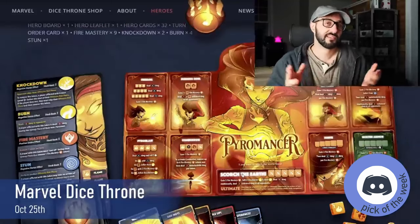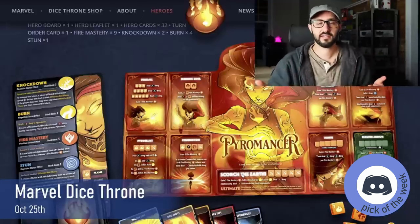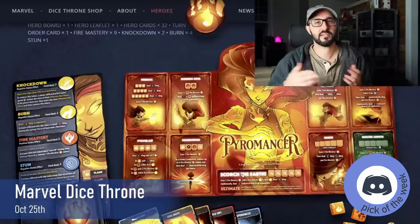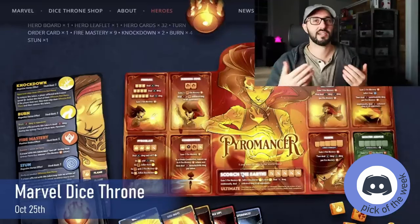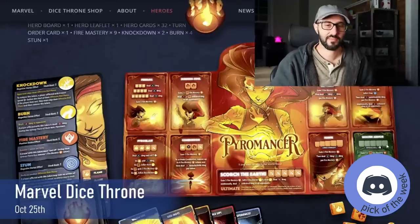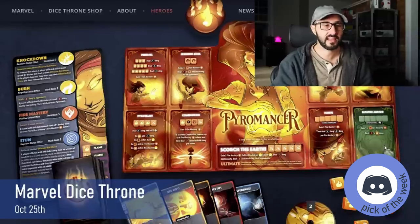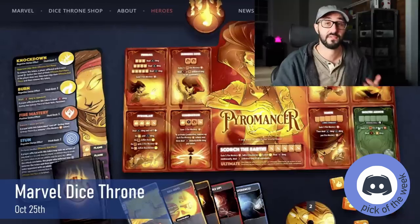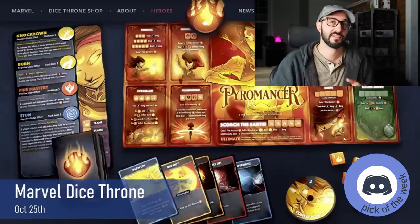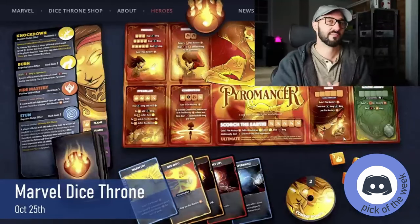In a two-player game you simply attack your opponent, but with more players you roll a die to determine your target — some results dictate who you attack while others give the players the choice. The differently colored ability in the bottom right is your defense ability, which you can use when attacked by rolling dice to fulfill its requirements, though some attacks can't be defended. After completing your attack, you can perform those three actions again to brace for the next player's turn.